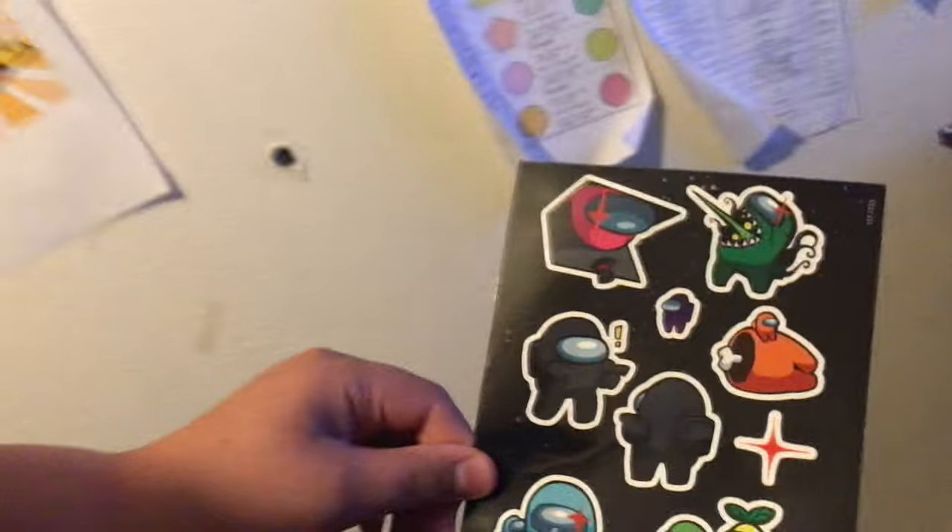And then we got a cool little sticker sheet of all these different characters. And then there's this map — I'll show you guys. So there's a cool little map you get. That's my Chapter 2 Fortnite map over there, but this is the Among Us map of The Skeld. You guys can get a better view right there. It shows all the different areas of the spaceship.